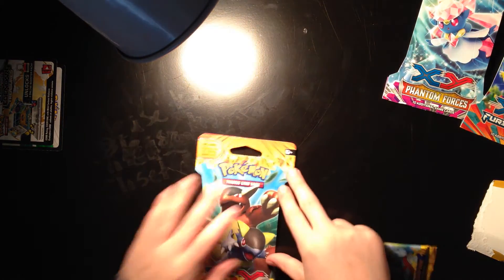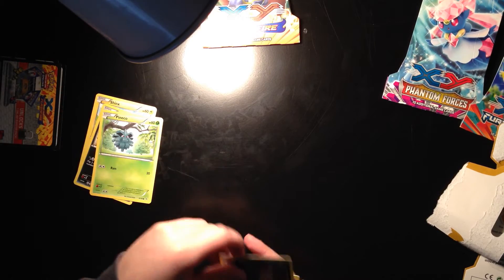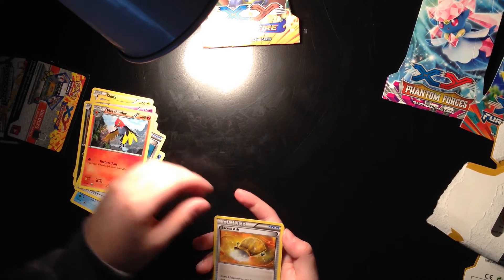Next pack, we have the Flashfire. I'm trying to save the art as much as I can, I like this one, it's pretty cool. Let's get this one open, remove the code card. So we have a Shinx, a Scraggy, Pineco, Sneasel, Espurr, Reverse Goomy, Qwilfish, Trick Shovel as a Trainer, Fletchinder, Sacred Ash. That one wasn't the best pack, but it's alright.